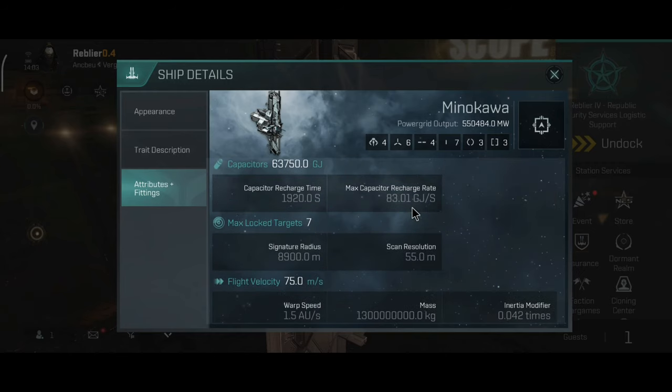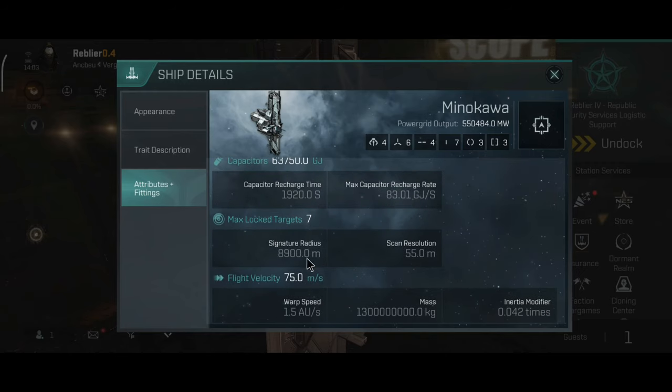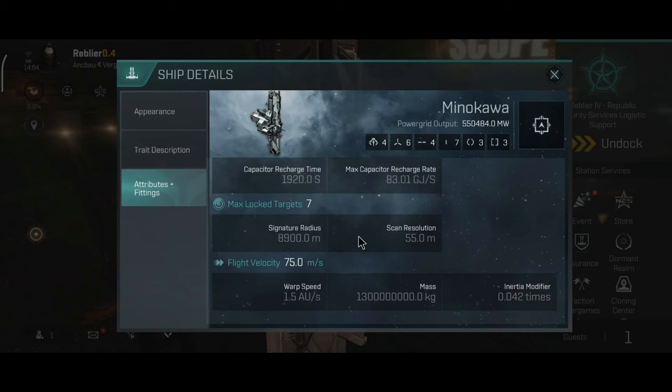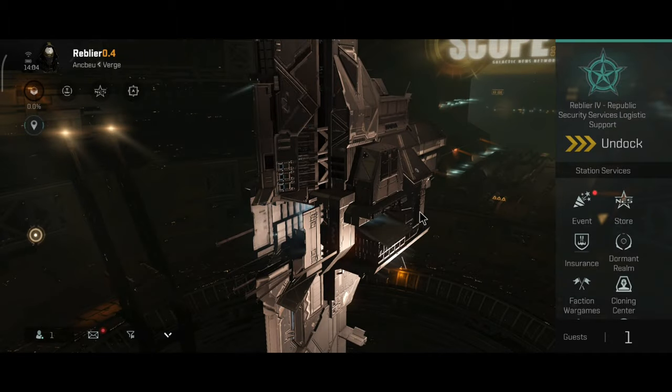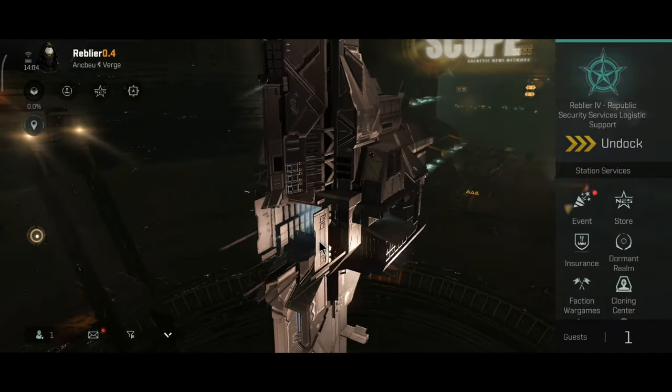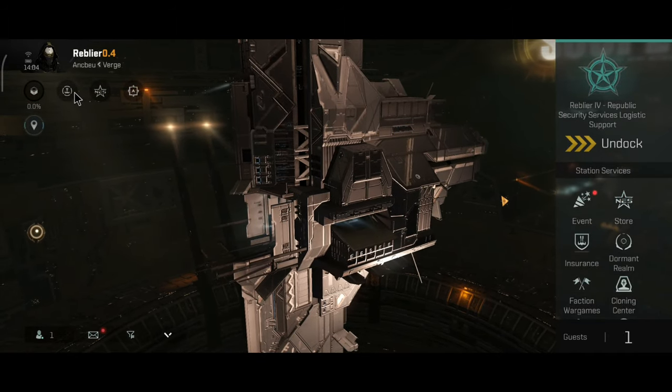The capacitor recharge time is 1120 seconds, 83.01 gigajoule per second recharge rate. It can lock seven targets, signature radius 8.9 kilometers, scan resolution 55 meters, 75 meters per second flight velocity, 1.5 AU per second warp speed. The 8.9 kilometer signature radius means this thing is huge — a little bit larger than the Apostle, which is also a very interesting fact.